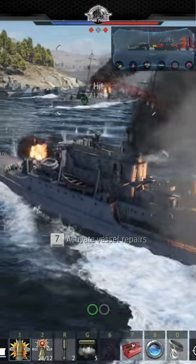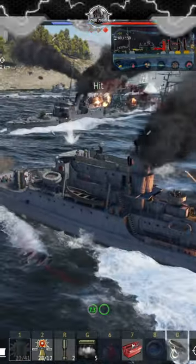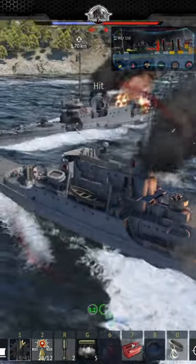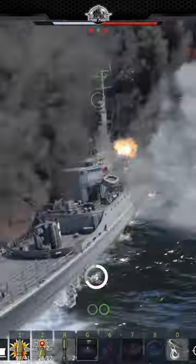My first move is to focus down one of the destroyers using my hedgehog mortar to lay a suppression barrage. As he takes damage and loses control I'm able to close and intercept his path, looking to collide with him and use his burning hulk to assist my turn.